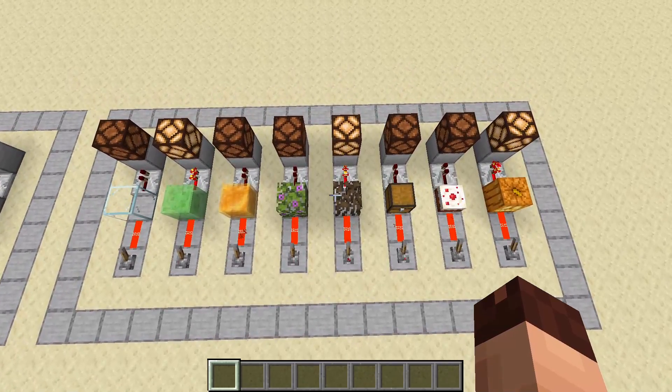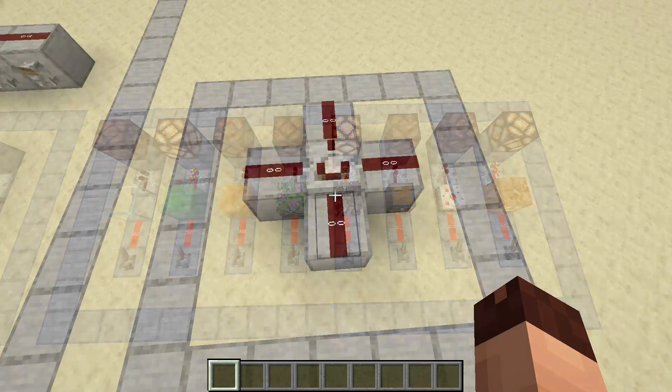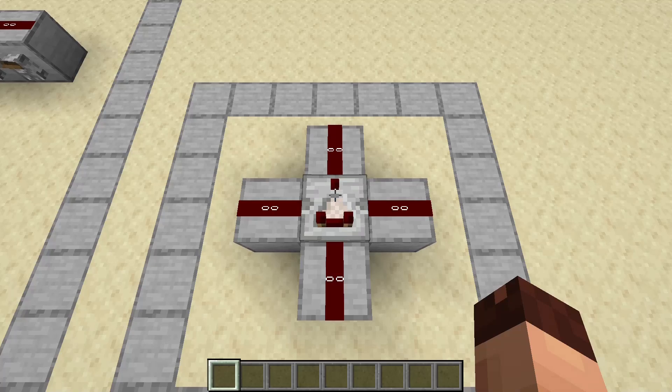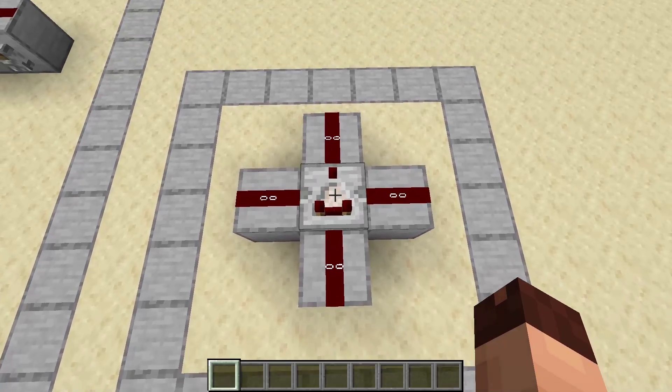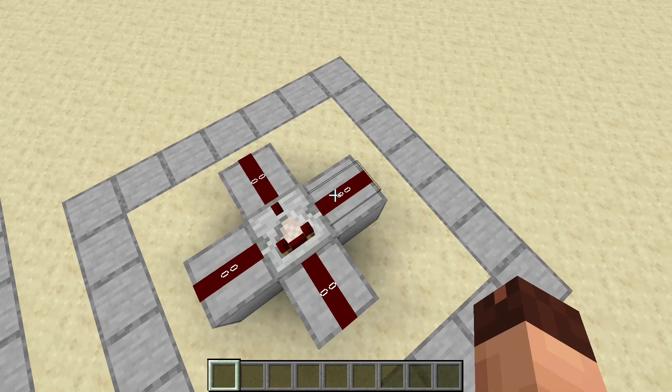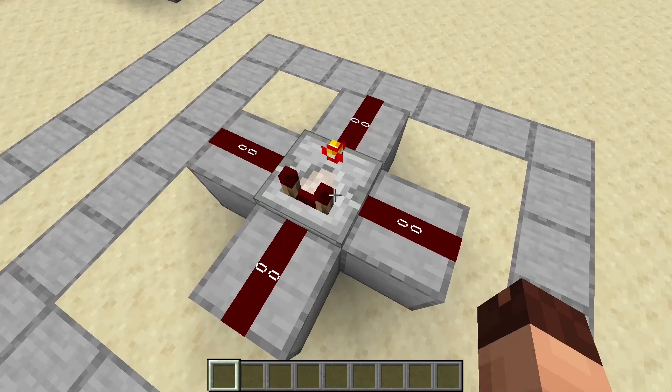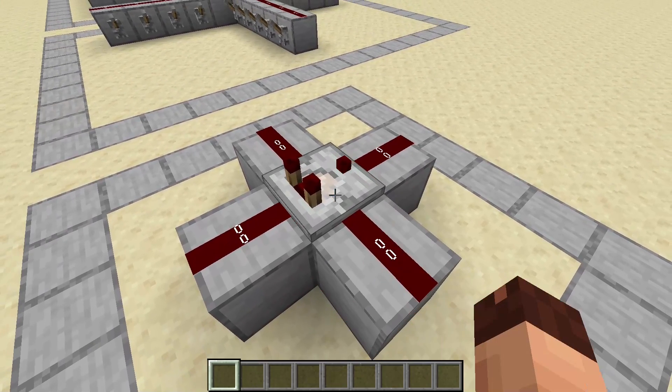With that little quiz done, let's head over to the comparator and see what it can do. The comparator has inputs on the back and both sides, and the output goes out in the front. The front is where the single torch is. It can also be right-clicked to change to a different mode, indicated by the glow of the single torch in the front.